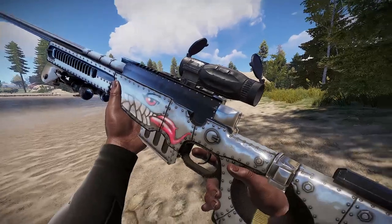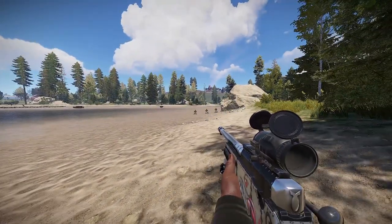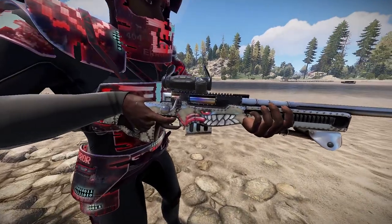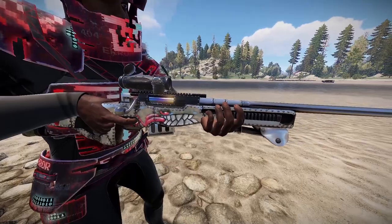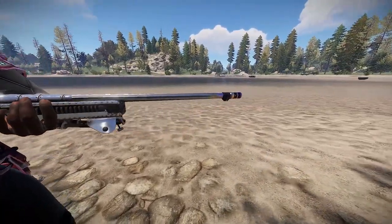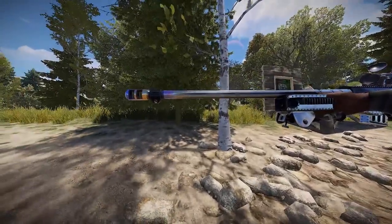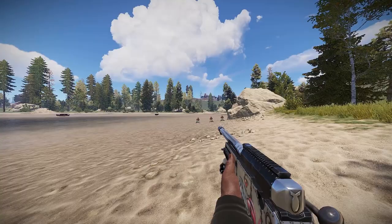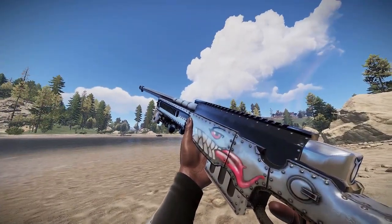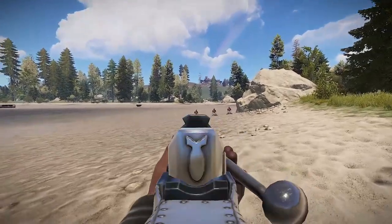Next up we have the Bombshell L96 — this skin is nice. This is a really cool accent that I might have missed if I had not done the skin preview. It's a little bit of a tempered tip, which I'm all about. Like I said, L96 is coming down the pipes.